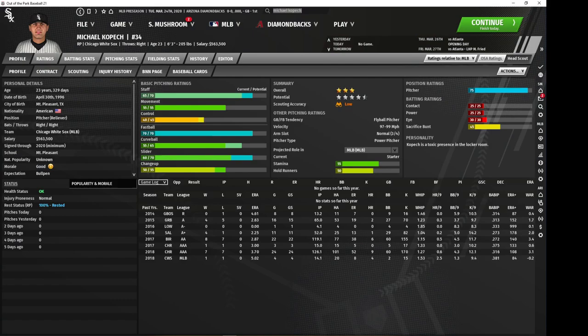Then we have Michael Kopech, who is on the White Sox — one of several White Sox players I'll be discussing. He's got nice stuff, above average movement despite being a fly ball pitcher, and about average control. Unfortunately he is disruptive, so he's not really the type you want in your clubhouse. But he is a very talented pitcher you can pick up relatively cheaply. He can slot into your rotation towards the middle — probably your 3 or 4 spot — and he's got solid stamina, unlike Harvey, so he's actually capable of pitching quite a few innings.